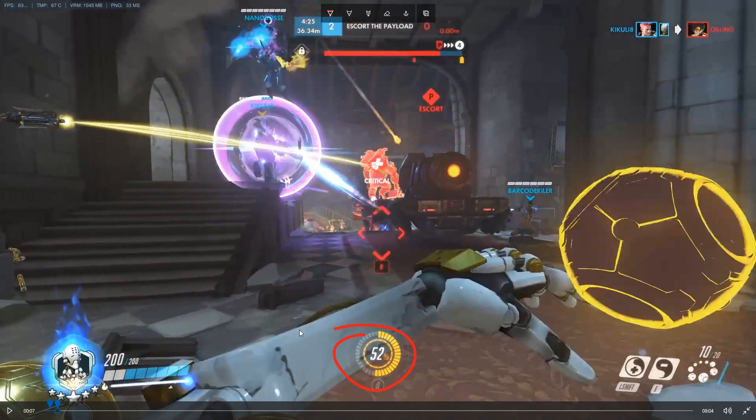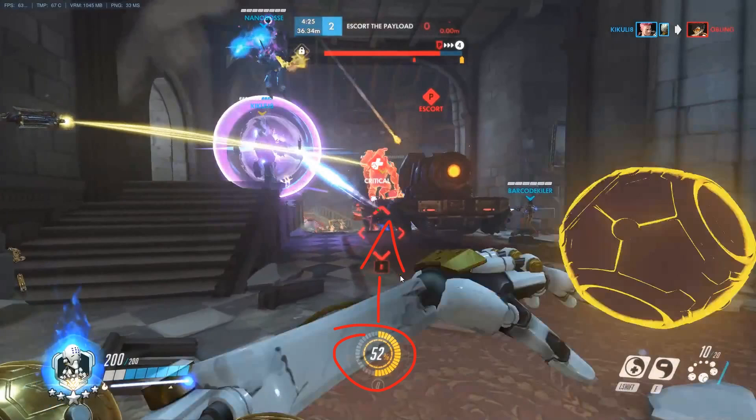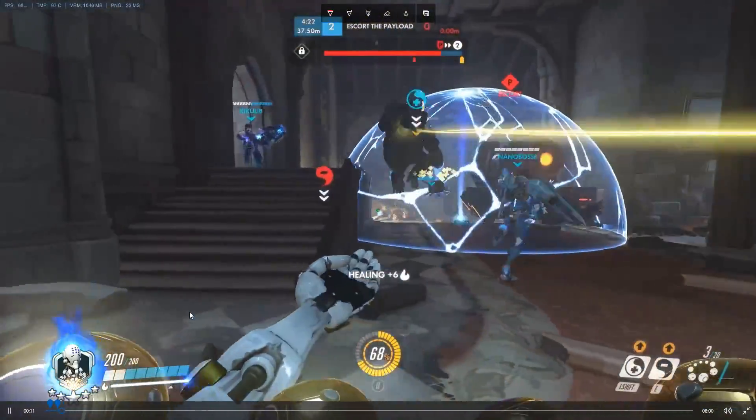Right here, I'm at 52% ult charge and I want to have my ult this fight, so I just want to spam tanks as quickly as possible to get my ult charge up to around 90%, because that's what I want. There's D.Va — shooting D.Va.